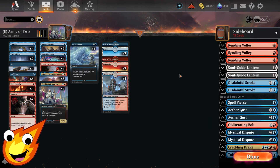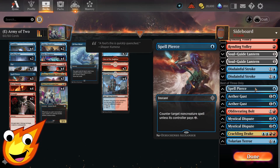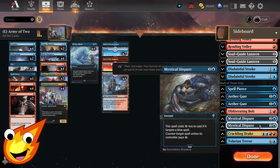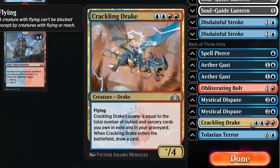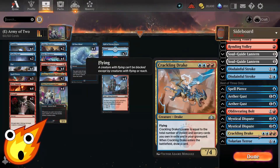As far as the sideboard, it will depend on your matchup. Against Blue-White you'll have Rending Volley — which also can't be countered — Soul-Guide Lantern for graveyard hate, Disdainful Stroke for bigger spells, Spell Pierce for lower-end stuff, Aether Gust as a tempo play versus red or green creatures, Obliterating Bolt to remove something permanently, and Mystical Dispute for enemy blue decks. You also have the choice of Crackling Drake or Talaran Terror — I'd lean Crackling Drake since you draw a card when it enters, though Talaran Terror protects itself with Ward 2.